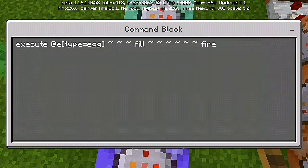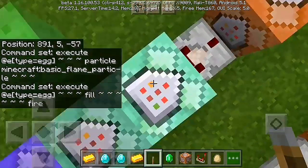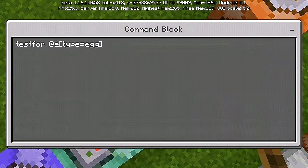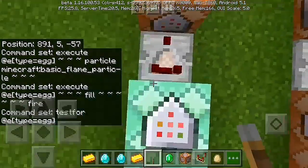For our second command: execute at entity type equals egg, tilde fill 6 tilde, then fire. Put it through chain, unconditional, and always active. For the third command: test for entity type equals egg — set that to chain, unconditional, and always active.